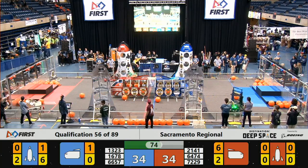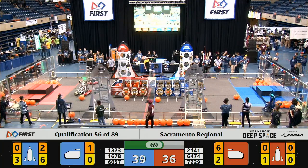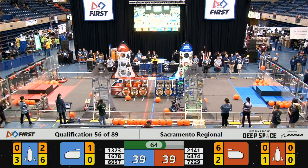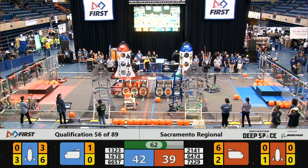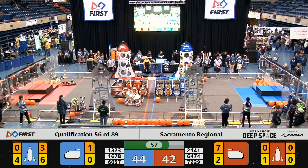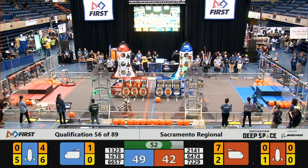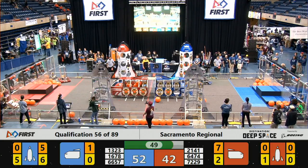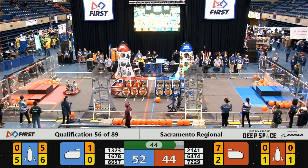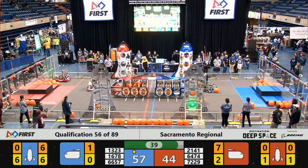Citrus Circuits now starting to deploy some cargo into the second blue ship. Madtown has three panels so far of the six required — they're well on their way to filling one or both of these rockets and getting them ready for takeoff here in match number 56, as we approach T-60 seconds until liftoff. Red Alliance has seven pieces of cargo successfully deployed and only one open cargo container left on their cargo ship. Citrus Circuits has the final piece of cargo to complete the first Blue Alliance rocket — it's ready for takeoff.